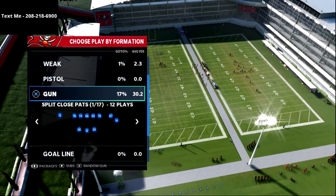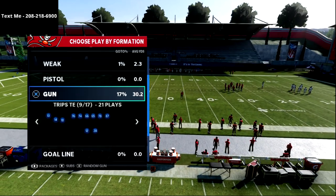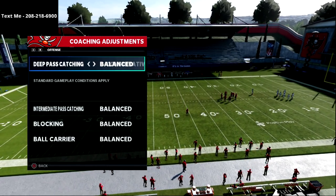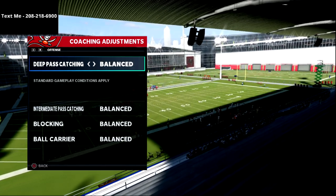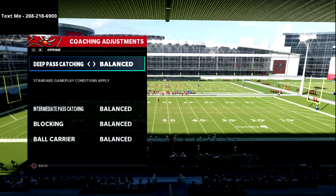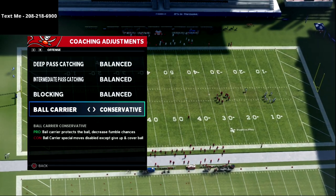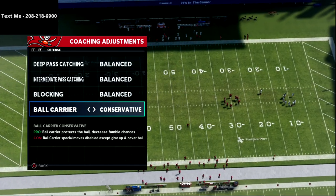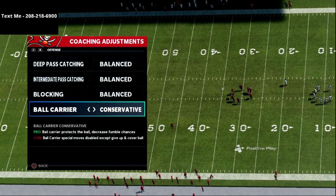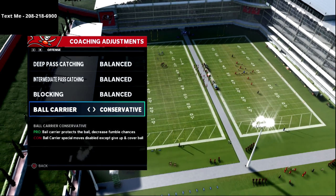Without further ado, let's dive in. I want to go over coaching adjustments — this is something I really needed when I was first starting out. All I did was go to coaching adjustments and bring up this menu. The number one coaching adjustment I recommend: put your ball carrier on conservative. The con is that special moves are disabled except for the dive animation and covering up the ball with RB, but the pro is it protects the ball and decreases fumble chances.